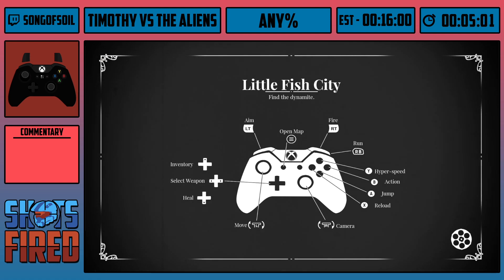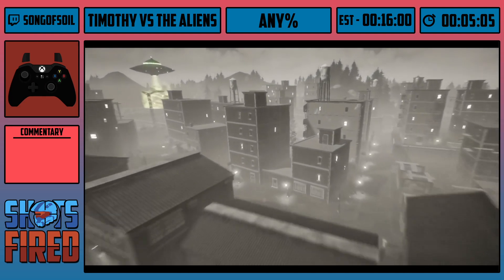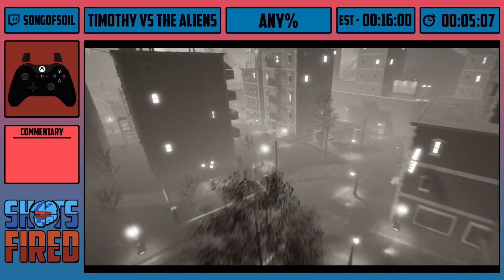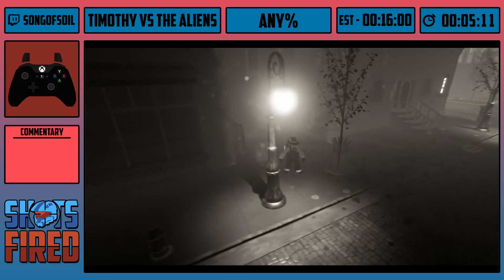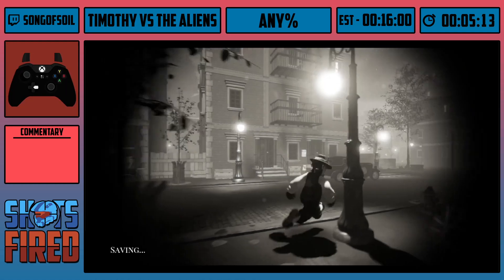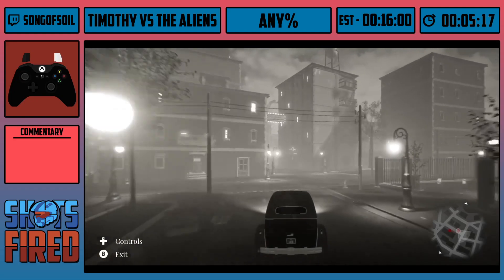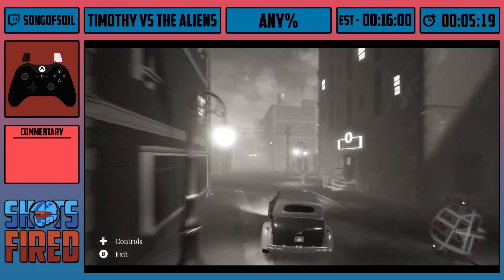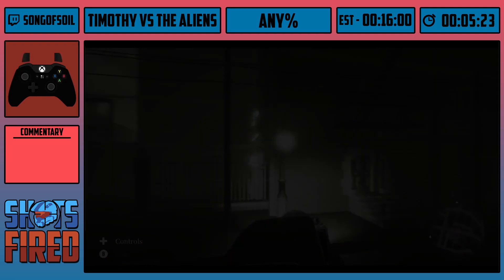Technically you're supposed to go into the sewer, go through the cutscene, enter the store, click right down, and buy the key — then you should be able to get out of the store before Luciano interacts with you and before the actual store prompts appear, saving you a lot of time. But for some reason the game decided it wanted to hard lock itself instead.